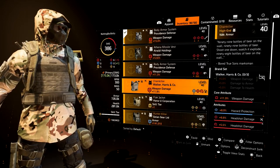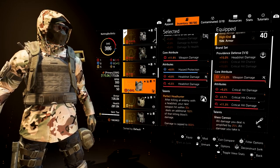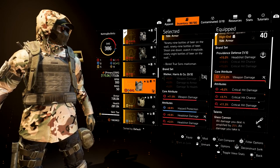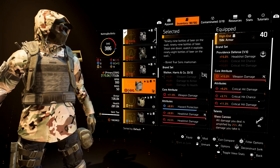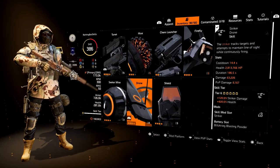For the chest piece: if you don't want to run the headshot damage from Providence, you can also run Walker & Harris, which gives you 5% weapon damage. I'll let you guys decide, but I personally like the Providence piece — I think it fits really well with the build. For skills, I'm running the Striker Drone.